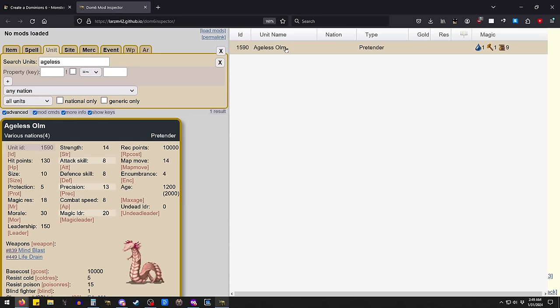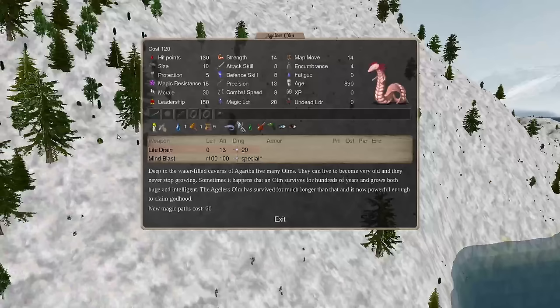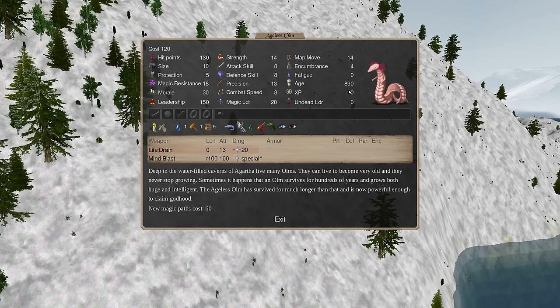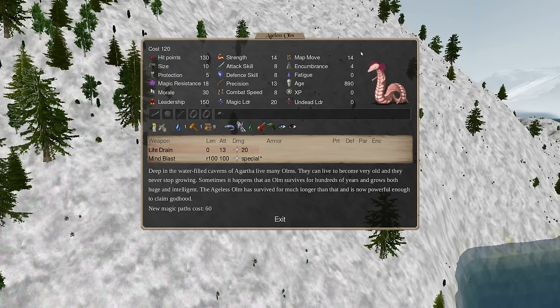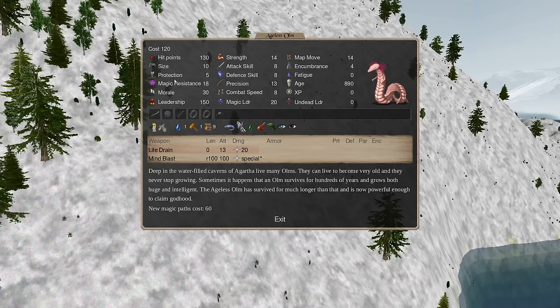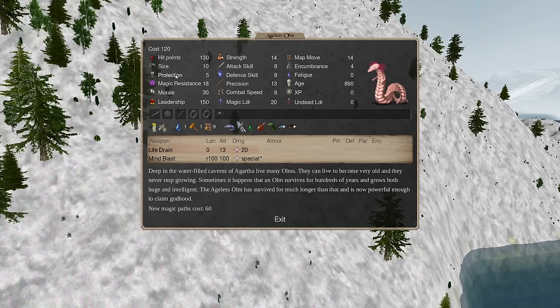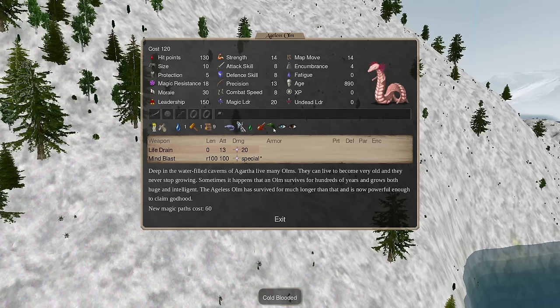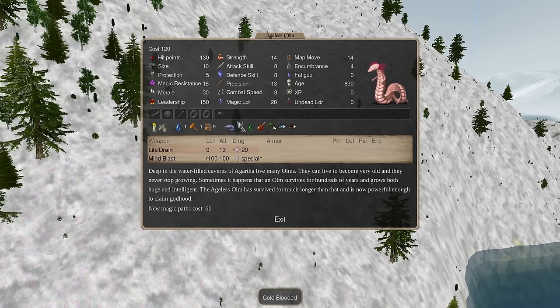The Ageless Alm is kind of interesting. It's got two life drain attacks and two arm slots. You could argue it's a Titan, but it doesn't have a chest and helmet slot, and it also doesn't have high natural protection, which is a common thing of monsters. So this is a pretender that has a foot in each door. It's got cold blooded, but it does have cold resistance, so that's at least partially mitigated in Dominion 6.